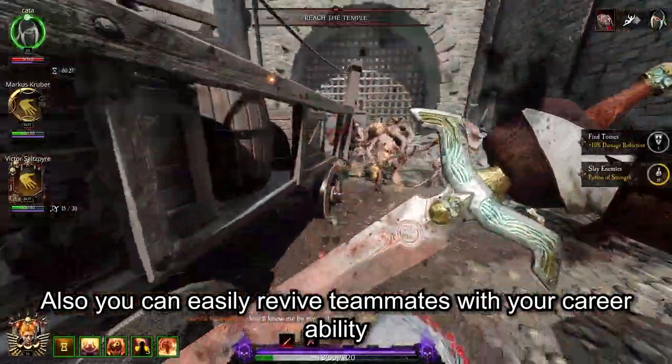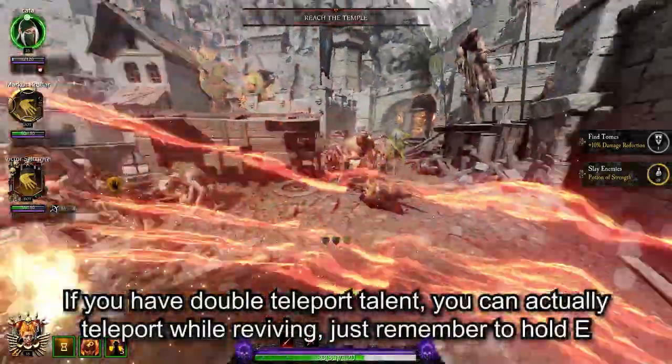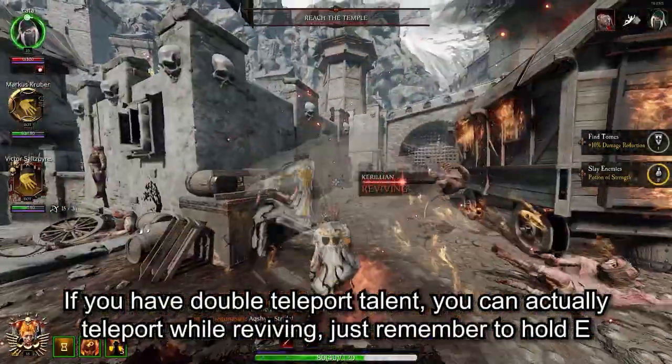You can also easily revive teammates with your carry ability. If you have the double teleport talent, you can actually teleport while reviving — just remember to press E.